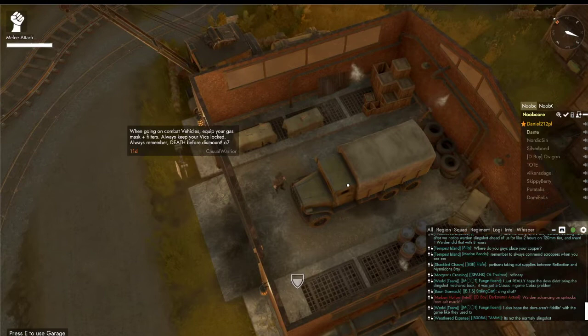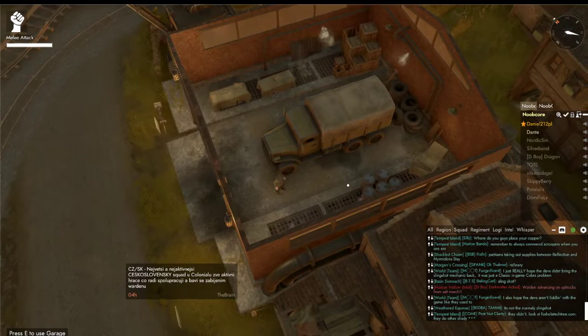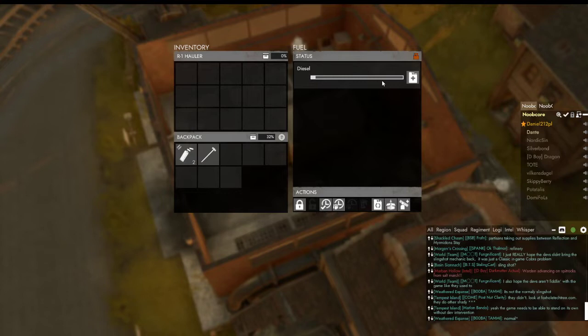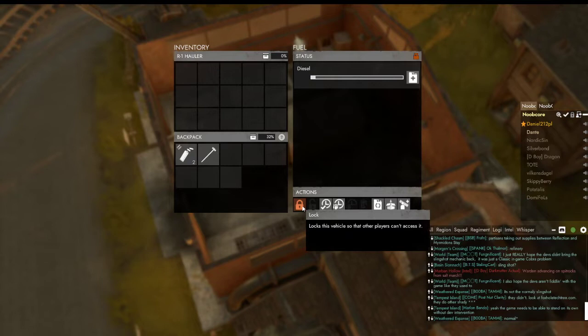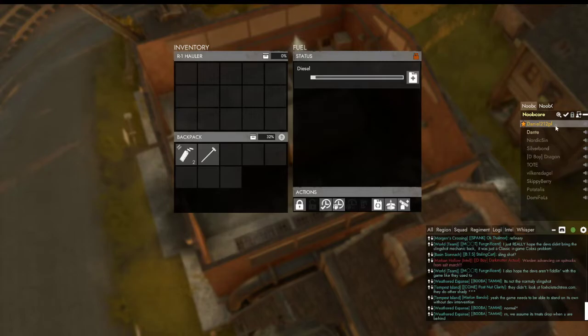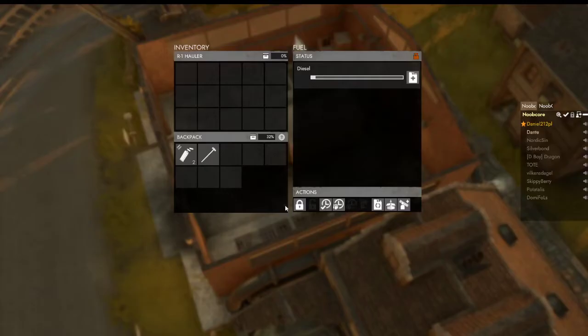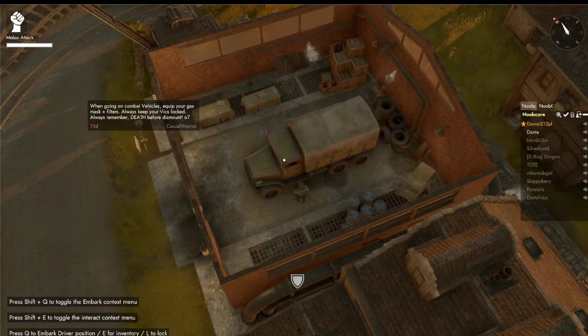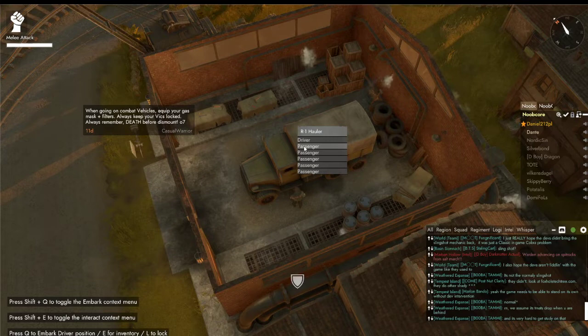It is made. Now we have made the first truck — the most basic and most-used truck. You might want to hop in and press E, but pressing E opens its inventory where you can see its fuel. It has quite low fuel. You can lock this truck so nobody else can pick it up, or you can squad-reserve it, meaning only people in your squad can use it. You can also specify which squad.